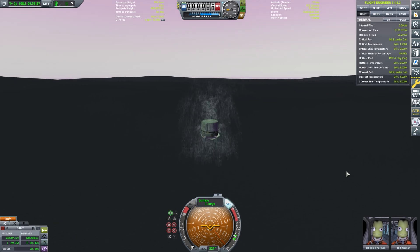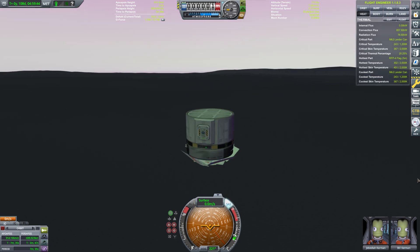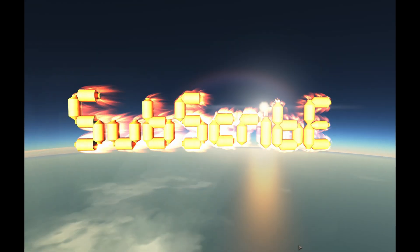Well, that's all I have for you today. You can find a link to the craft file in the description if you'd like to try it for yourself. And remember, next time you need a heat shield on the cheap, just slap a flag on it — and maybe that's enough. Whatever you do, good luck out there.